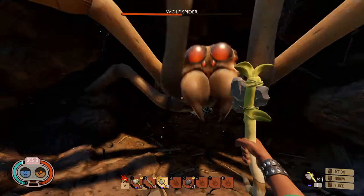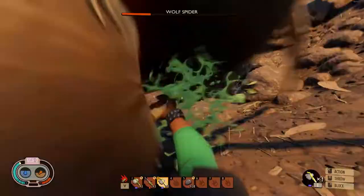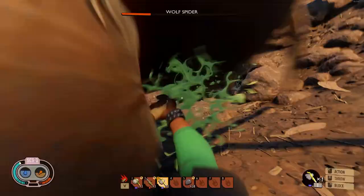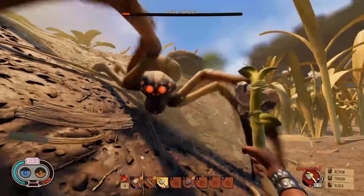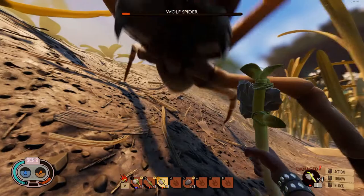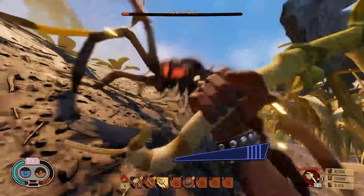Coming to the heavy attack now — again this one is inherited from its neighbor the orb weaver. The spider lets out a roar before striking forward with its full body weight. Staying calm here is key, and starting the parry once it has begun its body movement forward is the key to nailing this one. The AI can be a bit weird: this attack will sometimes cause a lunge over a considerable distance and land, sometimes it'll lunge but miss, sometimes it'll connect at point-blank range, and sometimes the AI is looking somewhere completely different and it straight up misses — giving you some free punish damage.